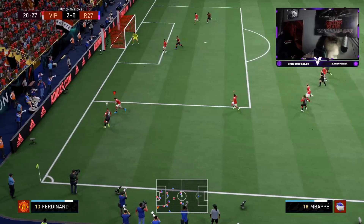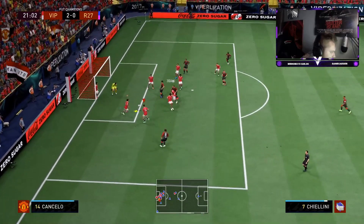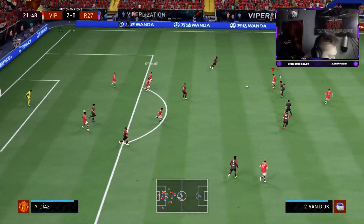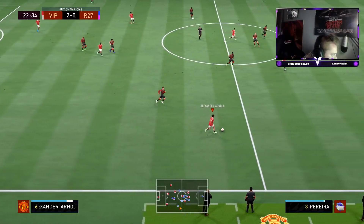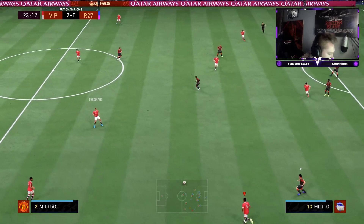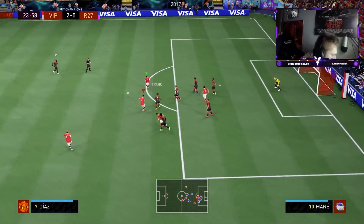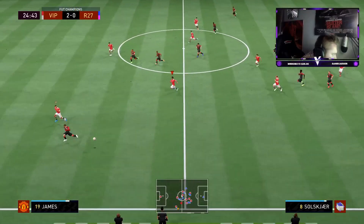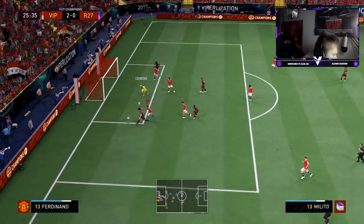Good defending there from Ferdinand - it's going to be a corner. We definitely deserve to be winning this game, this guy hasn't had much of a look-in. Nice good stuff, we're out again. Careful with that pass, nice into James. James into Alexander-Arnold, drive into the space. Back into James - he's given a foul. Good dribbling from Mount - really nice dribbling there.